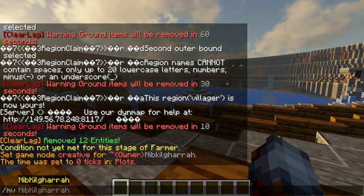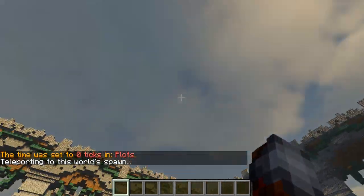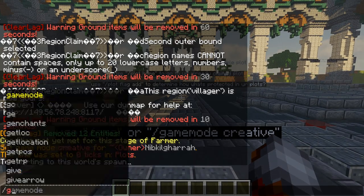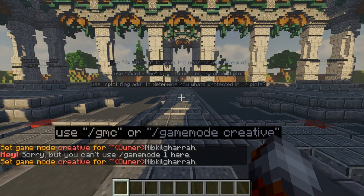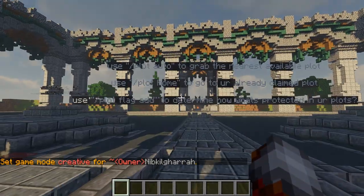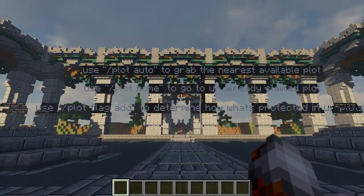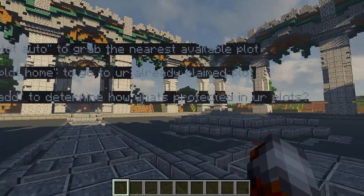So, what you do - it's rather self-explanatory. When you first join the world, you're going to end up right here. Now, you're going to end up in survival mode when you join this world, which is a little bit annoying, but it is what it is. So you can always use /gmc or /gamemode 1 or /gamemode creative, as the little sign says right there. Now, to set a plot, you can use /plot auto. I already have a plot - my plot is this spawn area - so I don't really need to do this, but it will grab you the first available spot whenever you need one.